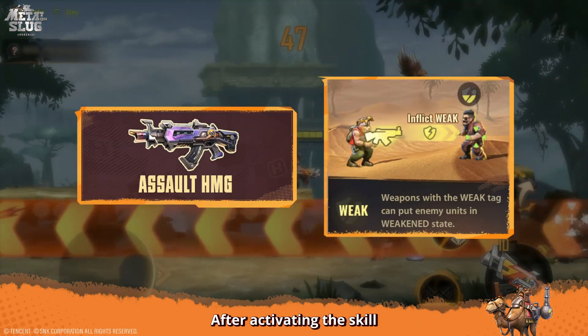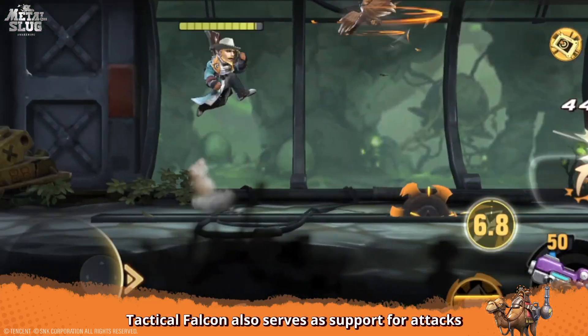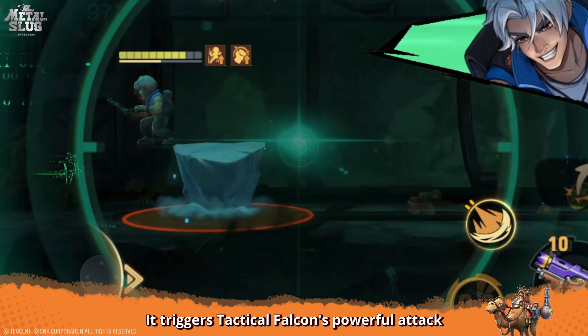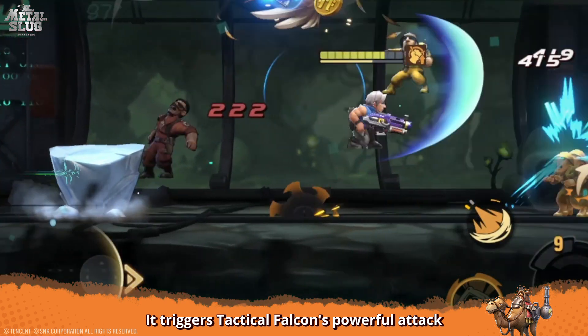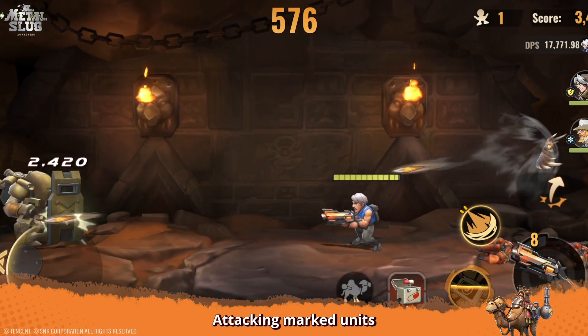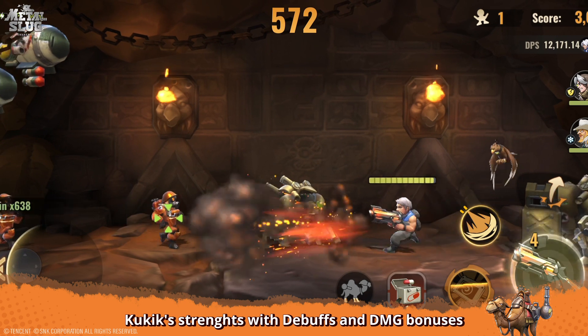After activating the skill, it will significantly increase the debuff DMG. Tactical Falcon also serves as support for attacks. After teammates use their skills or ultimates multiple times, it triggers Tactical Falcon's powerful attack. The ultimate skill, Gale Plume, will simultaneously deal damage and apply Tearing Mark on the target. Attacking marked units will significantly increase damage — Kookie's synergizes debuffs and DMG bonuses.